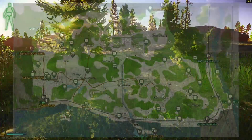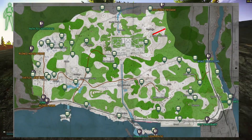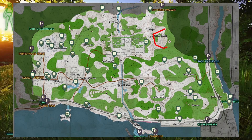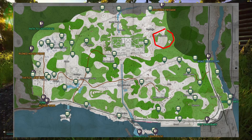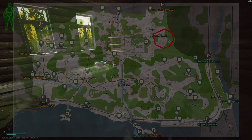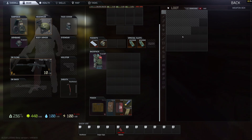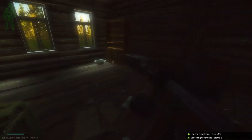For this run, we're starting on the House on the Hill spawn for PMC, which is great because the House on the Hill has one of those giant green containers that can contain any number of great loot items — from a Red Rebel to weapons. I found an SR-25 in one once. It's just good overall loot. This time around it's kind of mediocre, but if you think about it, a Thor Armor Vest early wipe is actually pretty decent.